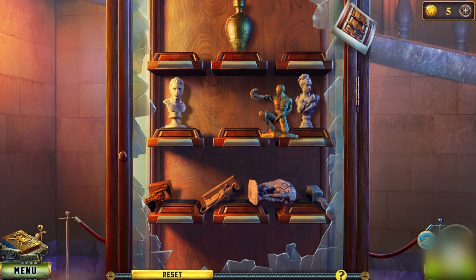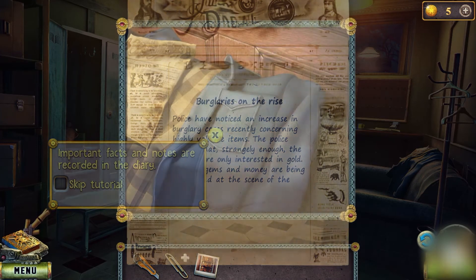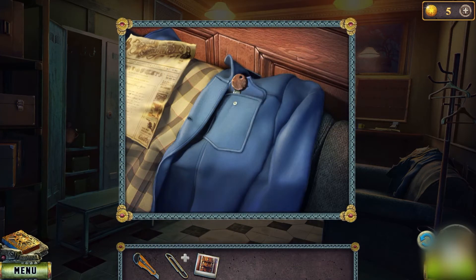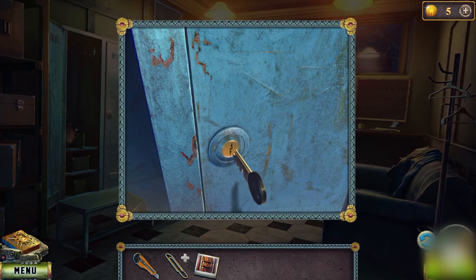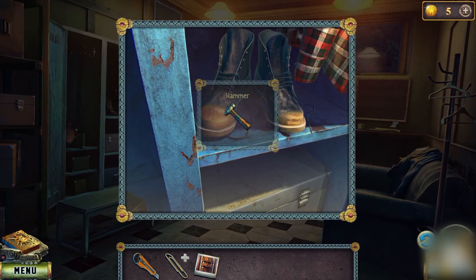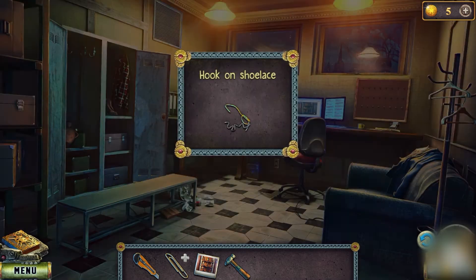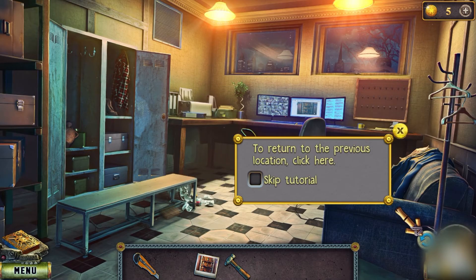Click on different objects as we don't know which will be useful. In the coat pocket we got a key — this key is for the cupboard. Let's open it; there we got a hammer and string. Now let's make a hook from the shoelace by using the string and paper clip.